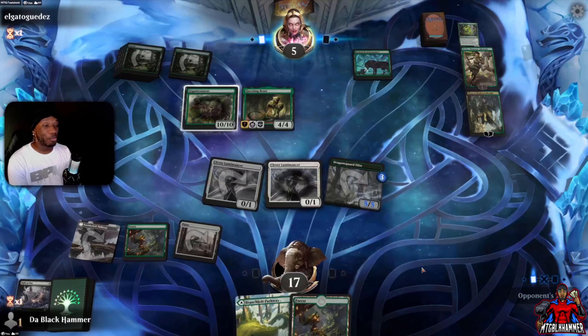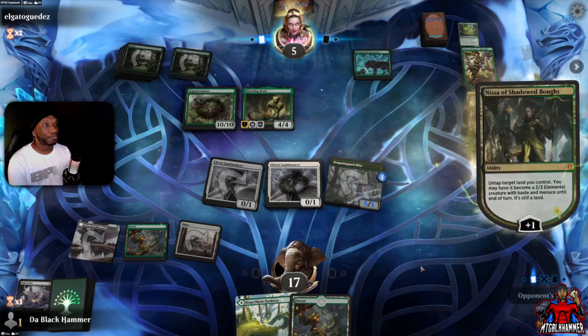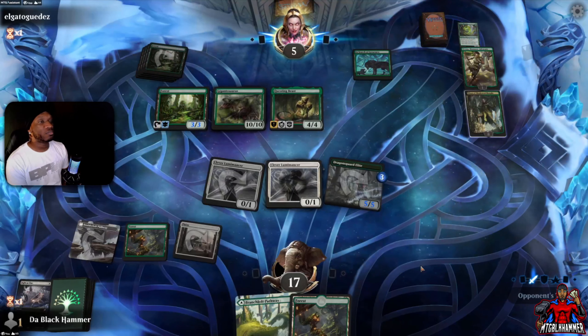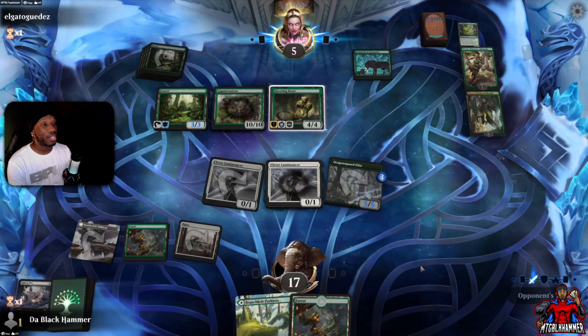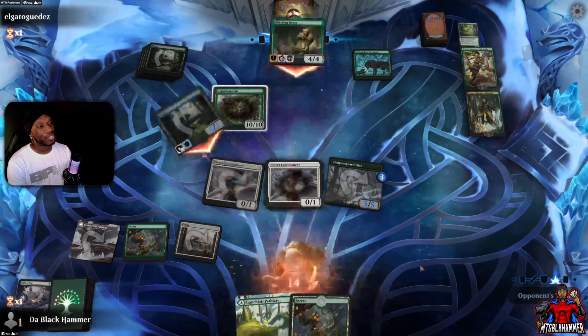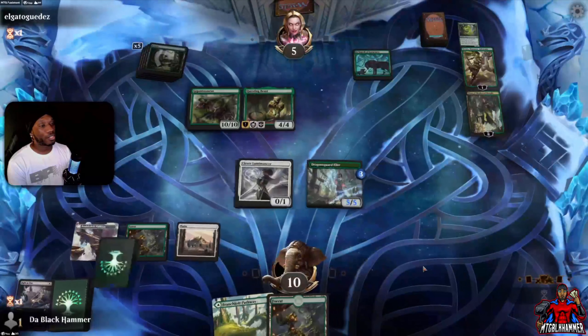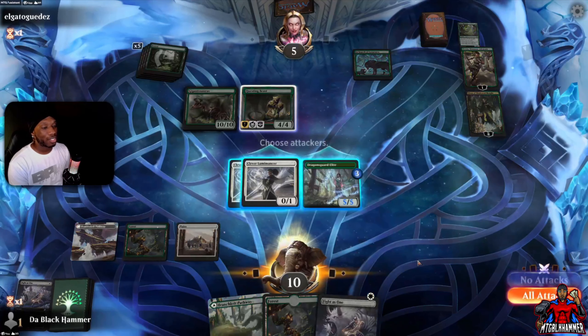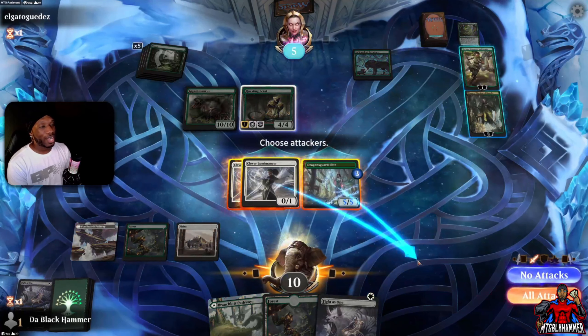It's not over over, but yeah. If only Questing Beast didn't have vigilance — he can keep the haste, but... He has two blockers. We need a draw ability. I think that's it — he's gonna block the five/five for sure.